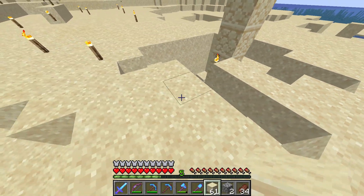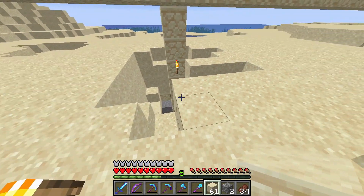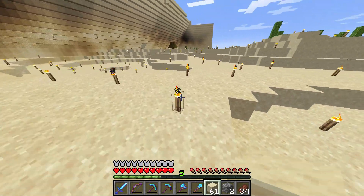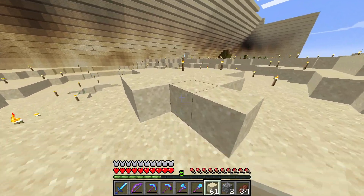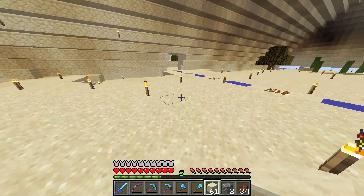Inside that ship was carrots, potatoes, wheat, emeralds, lapis, iron, gold — so much stuff. And the walls were lined with ores of coal and iron. If we would have seen that on day one, we would have had it made right away. But none of us saw it and we just ran off, so I thought that was pretty funny.